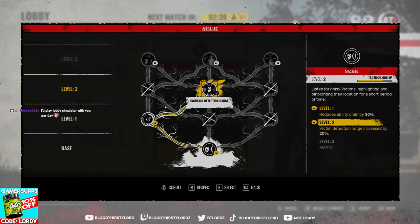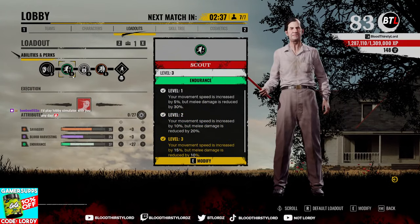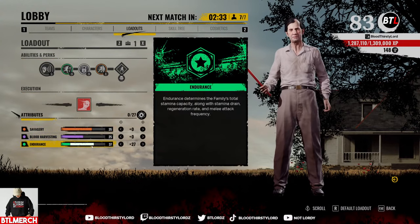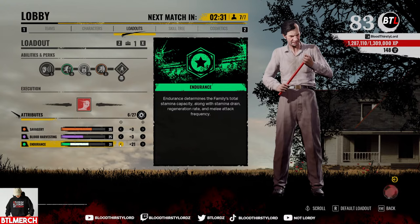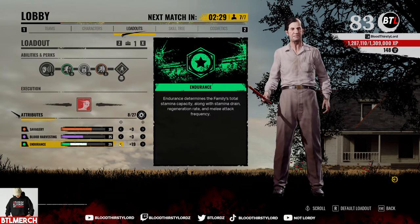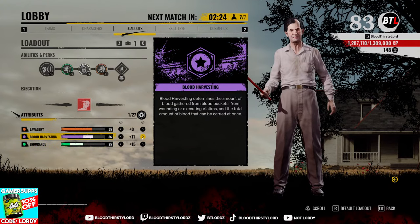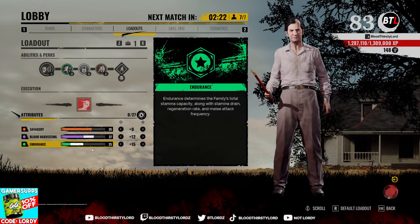Building on the Cook's skill tree - we have scouts, security pins which are no-brainers. Endurance is at a high amount; we can drop this a bit and put some more points into blood harvesting to help collect blood early game. We'll do 37 and 25.